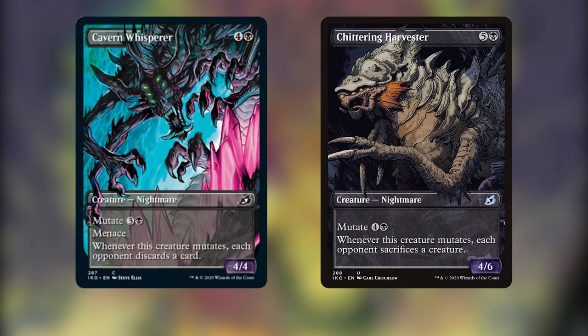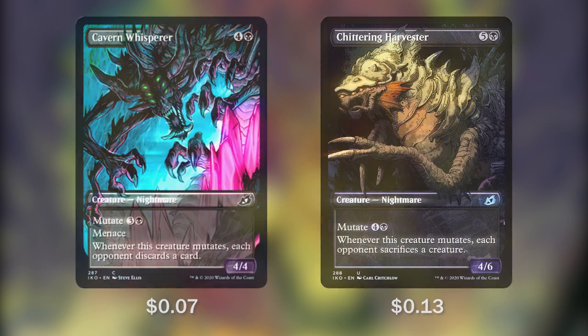Then we have two more creatures that are going to tear down our opponents: Cavern Whisperer and Chittering Harvester. Cavern Whisperer for 3 black to mutate has menace, and whenever this creature mutates each opponent discards a card — that discard can definitely add up, especially if we mutate this two or three times in one turn. Chittering Harvester for 5 and a black by itself, or 4 and a black to mutate — whenever it mutates each opponent has to sacrifice a creature, a very solid way to get around pesky indestructibles or hexproofs.